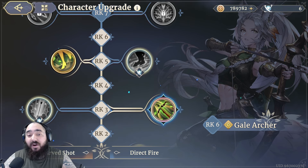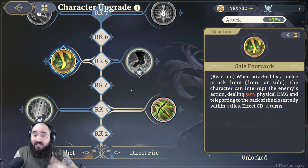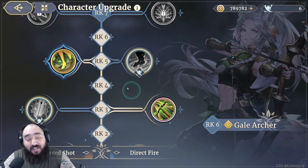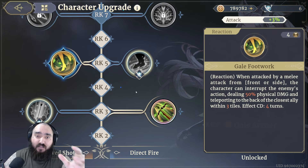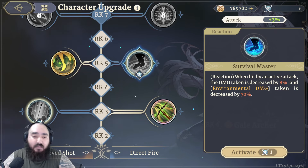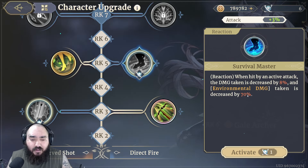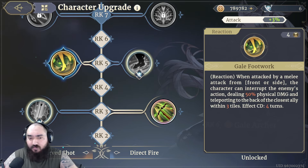At Rank 5 we go into reactions, and there is a clear winner: Gale Footwork. Every time someone attacks you, you interrupt and cancel their attack, dodge completely, move back to a nearby ally, and shoot at them. This ties back to mobility, which is crucial for an archer, and will save her from a lot of sticky situations — even with a 4-turn cooldown. The alternative, Survival Master, reduces damage taken by 8% and environmental damage by 70%, which could help against burning or scorched teams in PvP, but Gale Footwork is better for most situations.